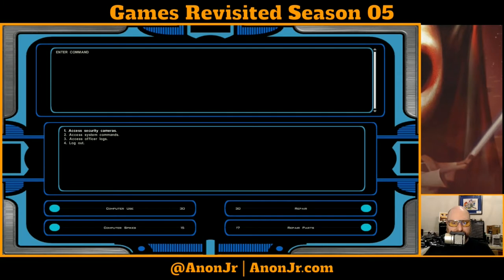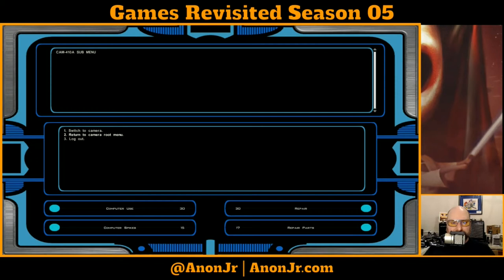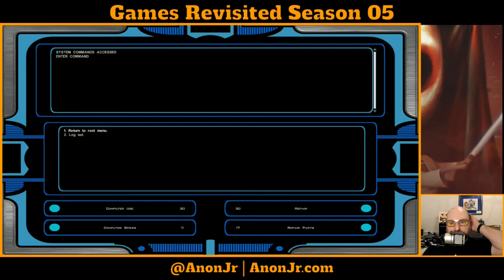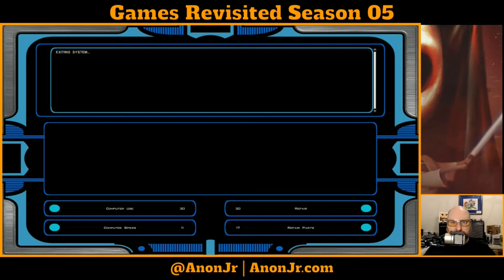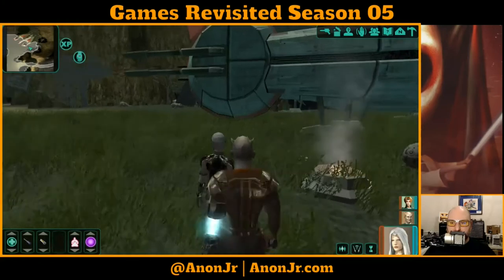System override accepted. Access the cameras — base camp. What about the minefield? System commands — let's upload the area schematics, so now we've got a full map to work with. I've got 14 spikes. Active turrets and war droids will eliminate all organics and intruders. Let's log out. So we did get some experience for it. Let's see if it was worth it.